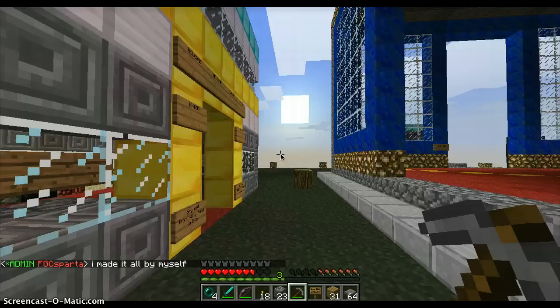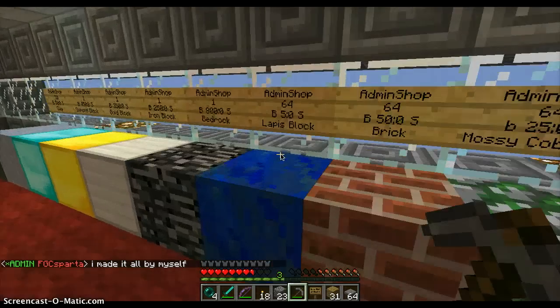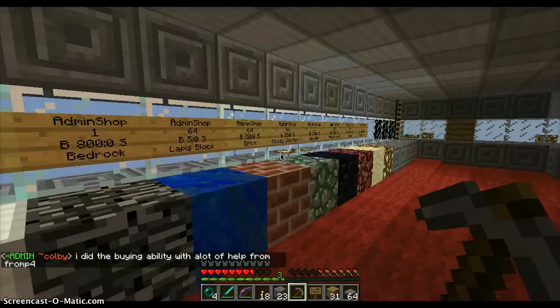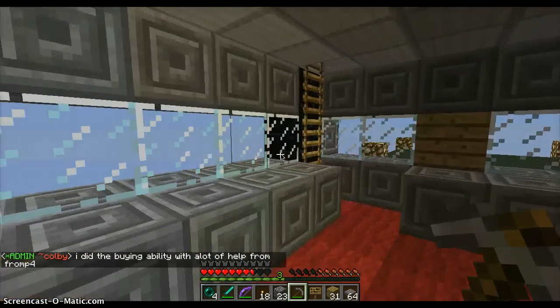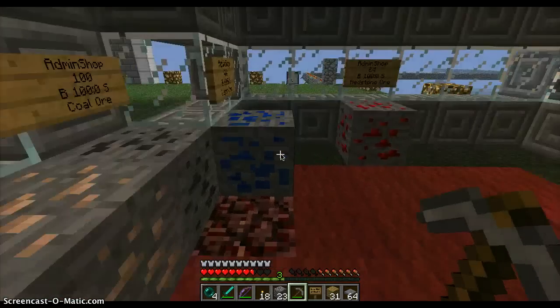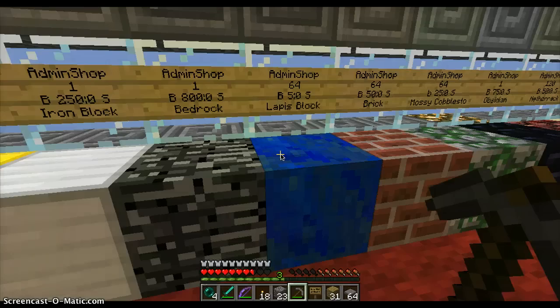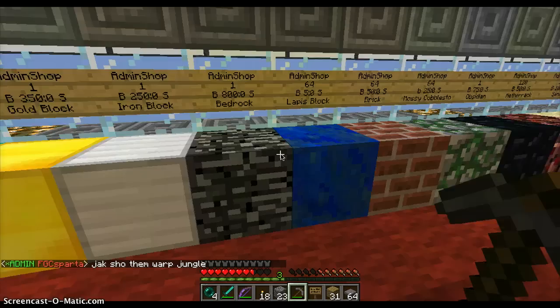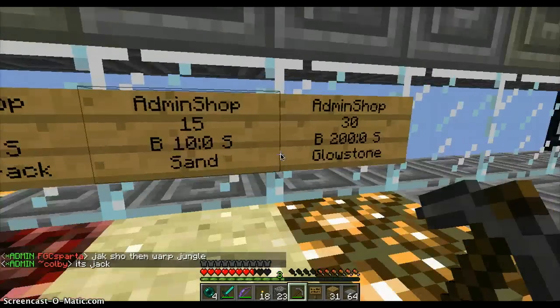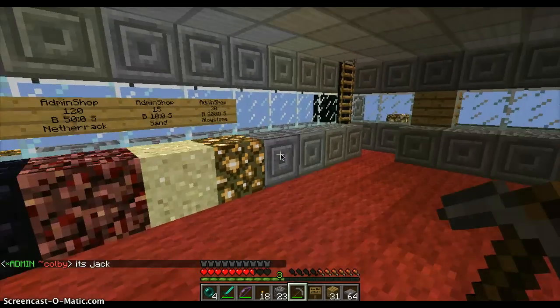Here's the thing that's really cool — this is a shop where you can buy things for a certain amount of money. There are two ways you can earn money. I want to set up a thing where you can go into my server website — Front4 Minecraft Server dot Webs dot com — I'll have a link in the description. You go to the vote page and it'll take you to a page where you can vote for the server, and it gives you 600 bucks.